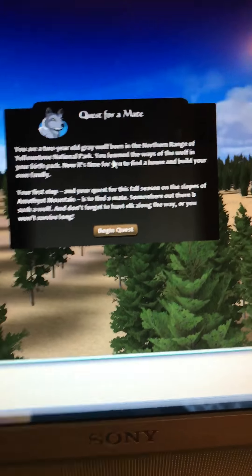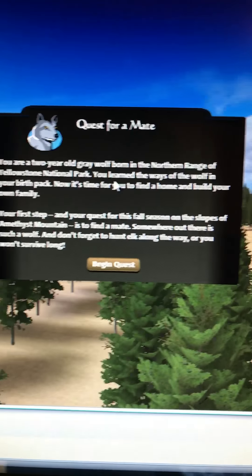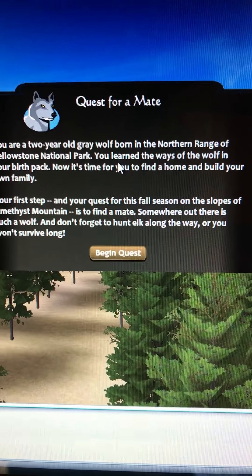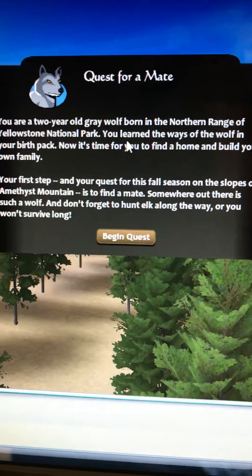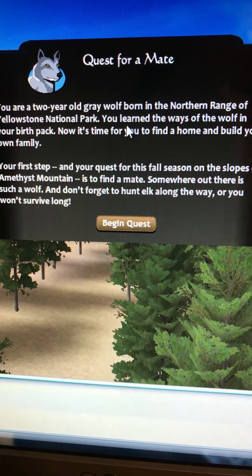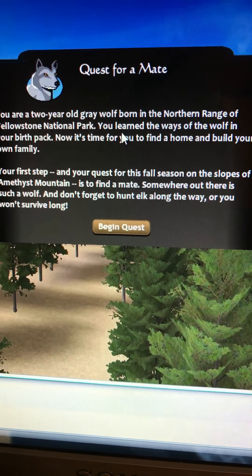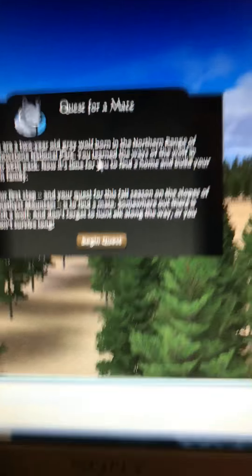Hold on a minute while that reloads. It says quest for a mate. You're a two-year-old gray wolf in the northern range of Yellowstone National Park. You learned the ways of the wolf in your birth pack. Now it's time for you to find a home and begin your family. Your first step this season is the slopes of the Amethyst Mountains to find a mate. Don't forget to hunt elk along the way or you won't survive long.